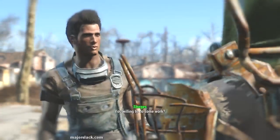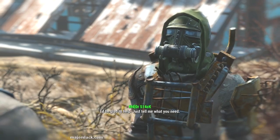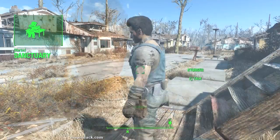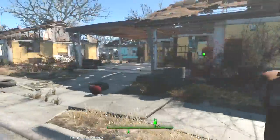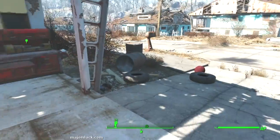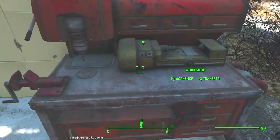Here he is. You willing to do some work? I'd be glad to help, just tell me what you need. We could use some real beds. This starts the Sanctuary settlement tutorial mission. We have to build five beds. How do you bring up the settlement workshop? You can do it two ways — you can go to the workshop, which is right here.